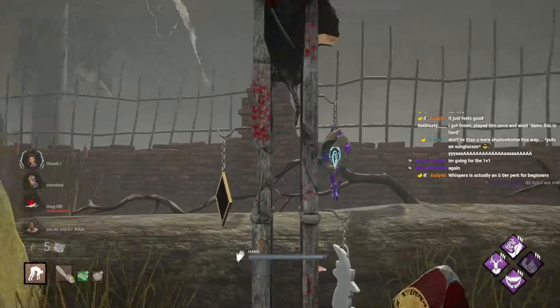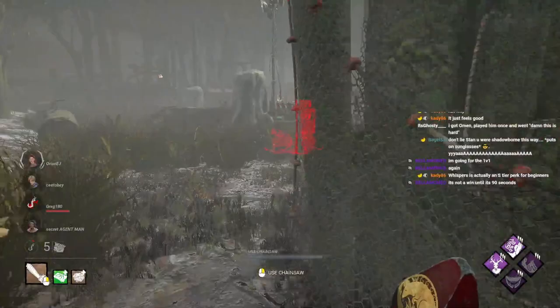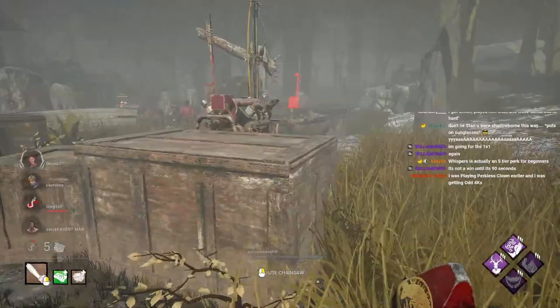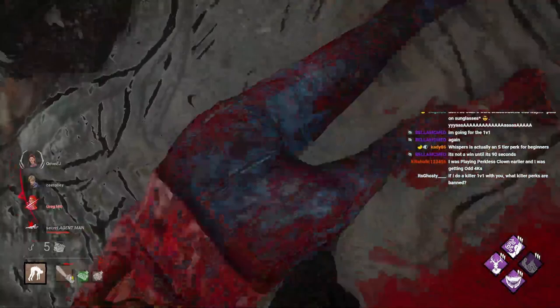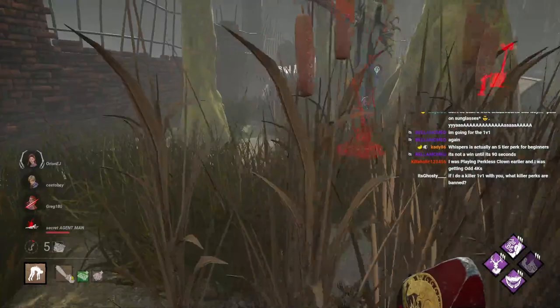It's an S-tier perk for beginners. I actually used to be addicted to Whispers when I first started playing Killer. I used to run Whispers all the time, and I had to learn how to stop using it, because it was such a big staple — it was so good. I still think Whispers is a great perk, but if you're a beginner, Whispers is something you have to use. If you're not a beginner, then you should stop using Whispers because you basically don't even need it. It's probably the number one best perk to have in the entire game — it's an indicator that means you're close to somebody, even if they're hiding within a 32 meter radius of you.